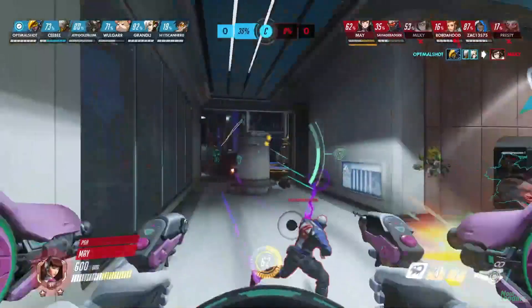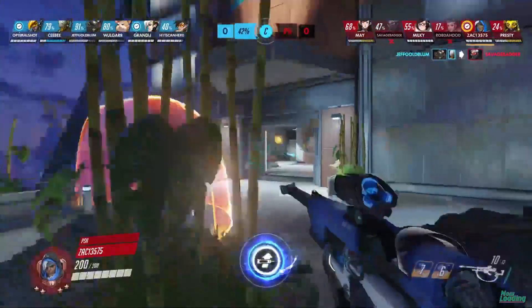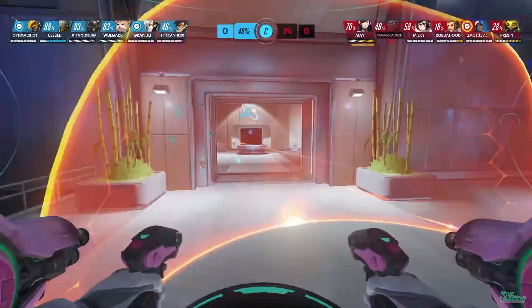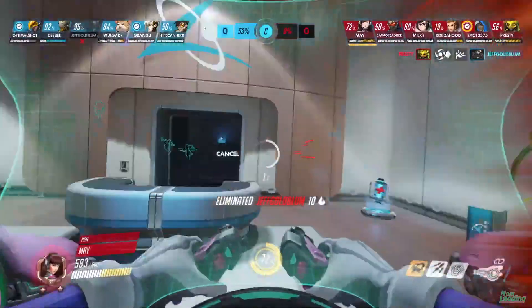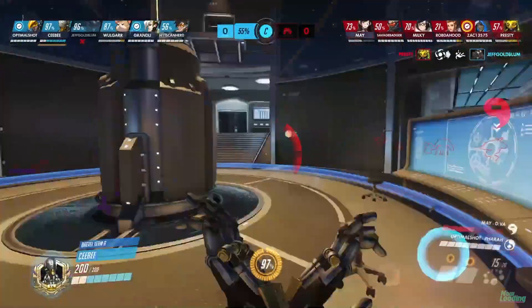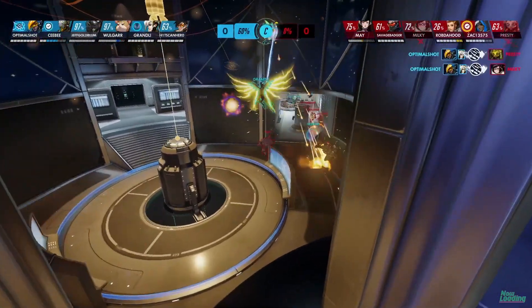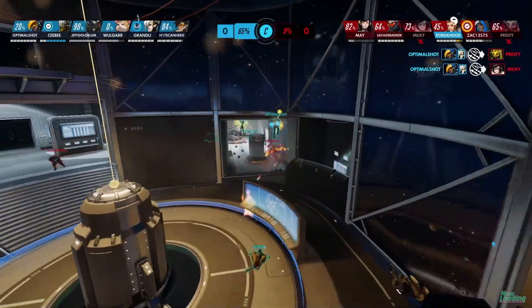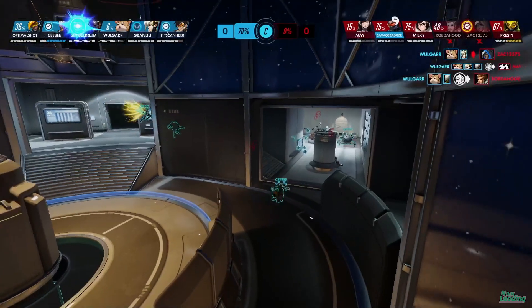Jeff Goldblum with the hook and cook there on the Battle Cattle. Penn State Harrisburg kind of getting pushed out here by Drexel, just trying to slow down this team fight so they can stagger them for as long as they can. Penn State Harrisburg has to retreat and play safe if they want to get in. They did swap off the Lucio, so they're going to be walking in slower. A great pull onto the roadblock off the map by Presti. Pushing up here is Penn State Harrisburg with a pick.